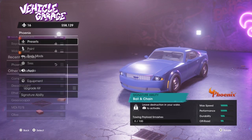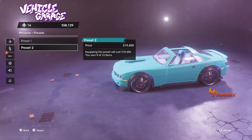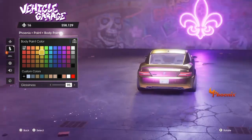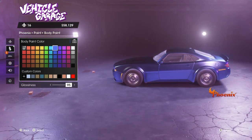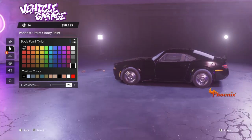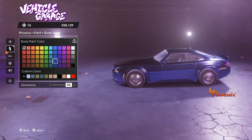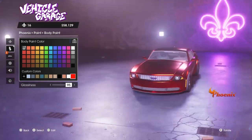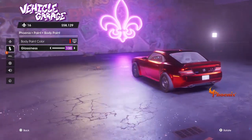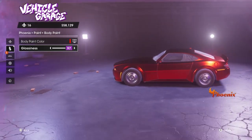Alright, let's customize. These presets can be pretty good sometimes too. I'm just gonna do candy paint. That's looking nice. They all look good — I'm gonna try this red. Lower the glossiness, or maybe raise it. See how it changes. I'm gonna do it right there.